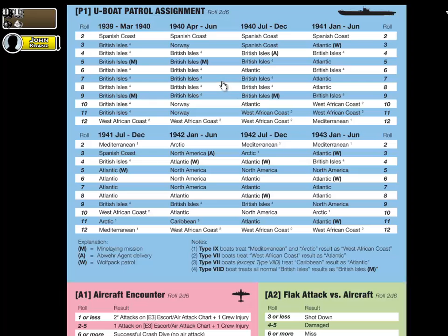Going back to the original chart you already have — the missing note only applies to the Type 7D and Type 7C flak, so for the Type 7C we're using, that rule doesn't apply anyway. To start off, we're going to do our U-boat patrol assignment. Our first patrol starts October of 1940, which is the start date for the Type 7C.